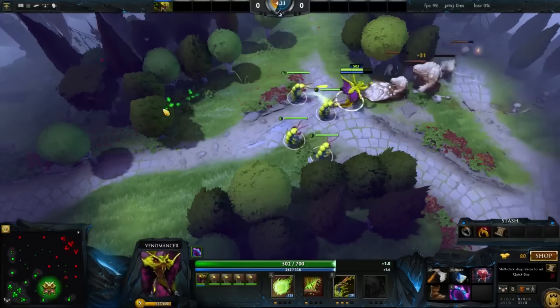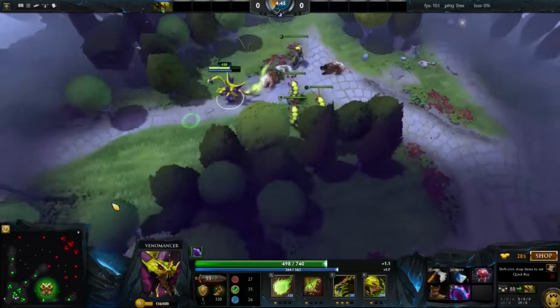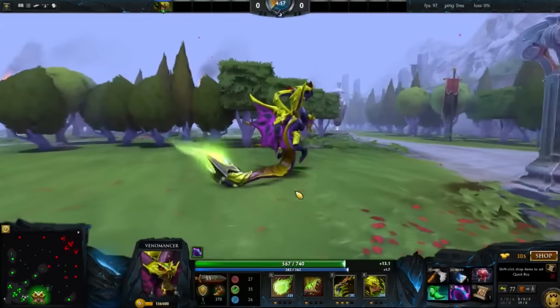This stack should put you at level 6 before the 5 minute mark. With a Basi Ring, Blystone, Tranquil Boots, and a TP you should be able to head over to whatever lane you want to pop in and release some poison death.